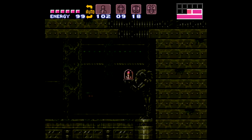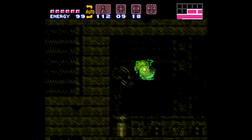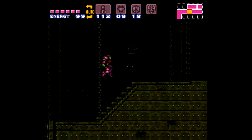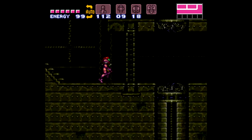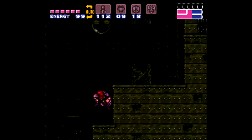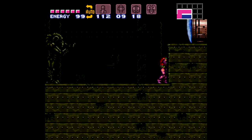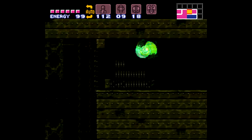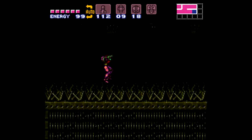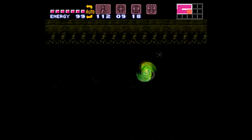Here we have another little path up top to get some more missiles, because there's no way we had enough. And then lots and lots of crumble blocks. I don't understand why the Metroids do that. Plasma beam — why not? It just seems weird that when the Power Bomb goes off the Metroids start moving again.